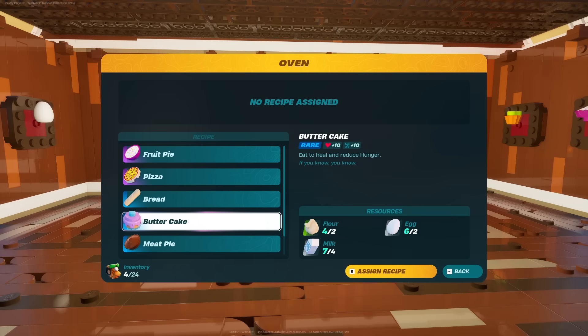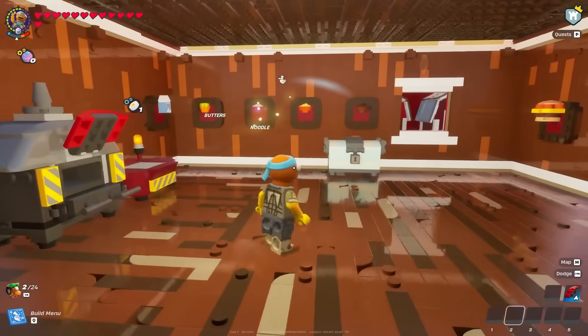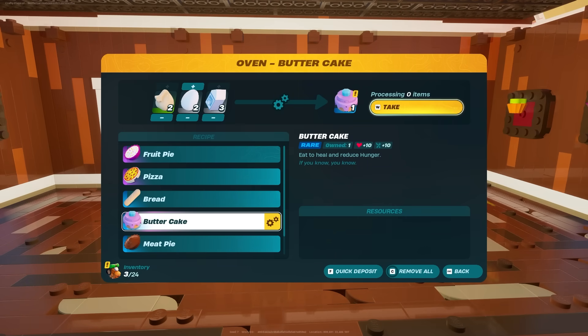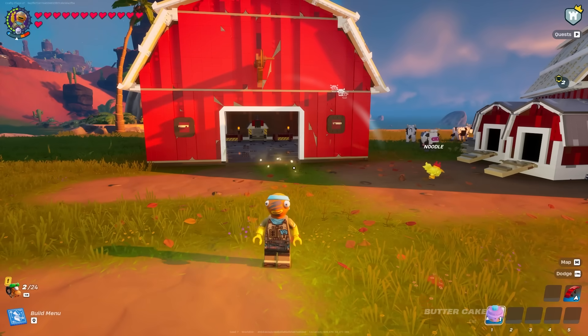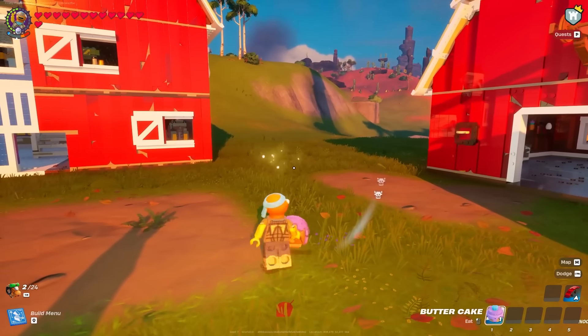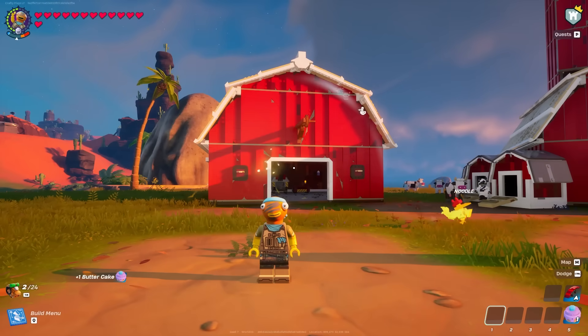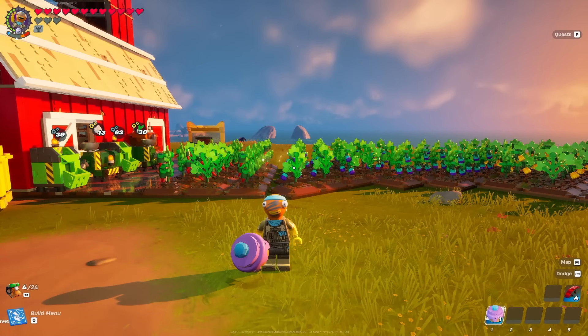The bigger thing we got is the Butter Cake, which can now be found inside your oven. It takes two flour, two eggs, and four milk to create. Notably, the code name for Clambo is actually 'Butter Cake,' and the item's description says 'if you know, you know' — clearly hinting at the Clambo update coming to the game. The Butter Cake gives you 10 food and 10 hearts, and eats a little faster than the pies in the game.